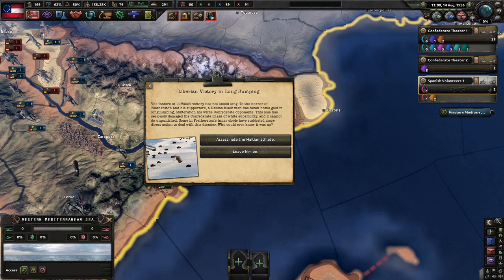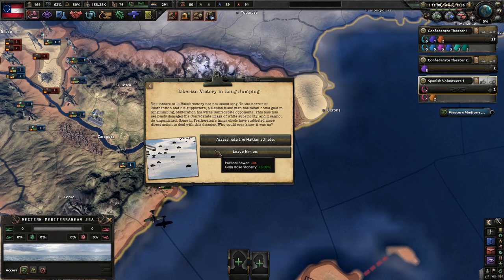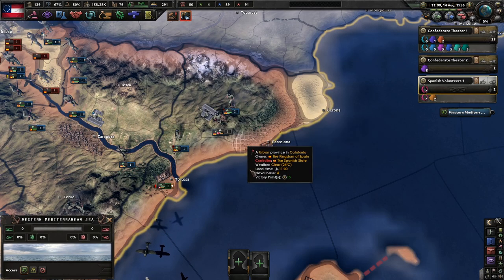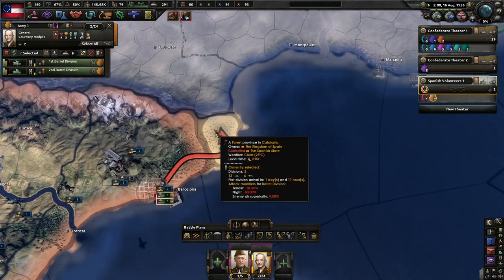Liberian victory in long jumping — a Haitian black man has taken home gold in long jumping, to the horror of Featherston and his supporters. This loss has seriously damaged the Confederate image of white supremacy, and it cannot go unpunished. Some in Featherston's inner circle have suggested more direct action. We could assassinate him but we lose stability. I like stability, so let's leave him be. He won fair and square.